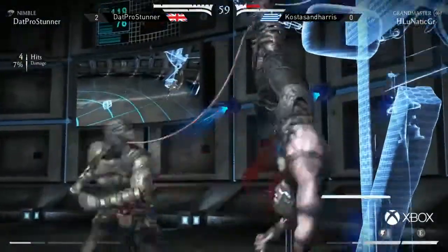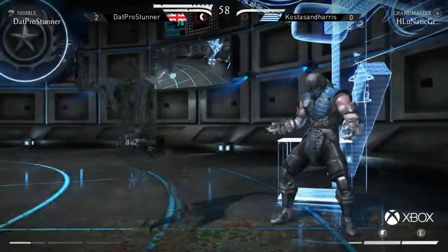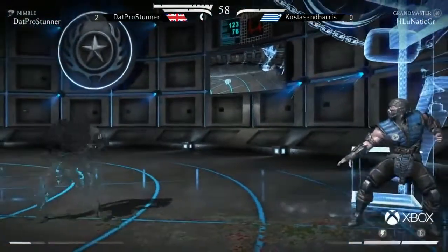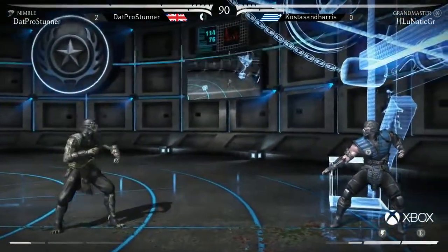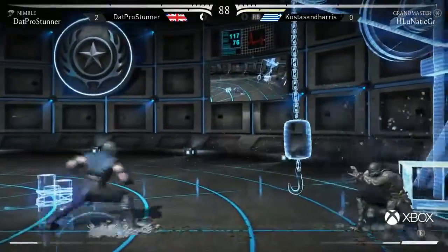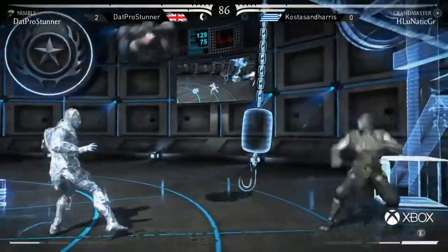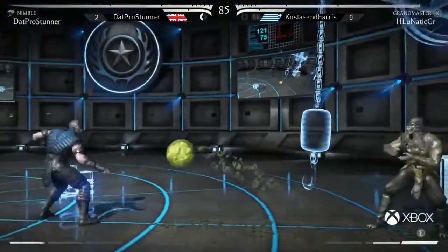There's the repositioning into grab. That is absolutely going to be round one. Match point to Stunner! Nimble Reptile — oh my word. Just has that crazy conversion, so it doesn't really matter where he gets you. If he's got bar, he is going to put you in the corner anyway. That's what he's one of these characters that has.